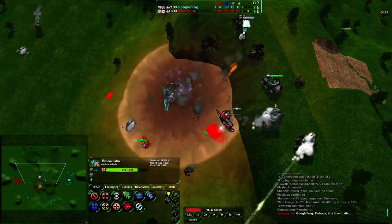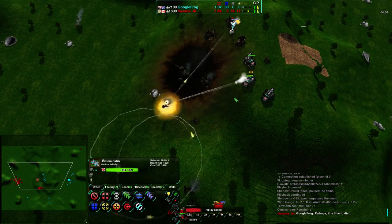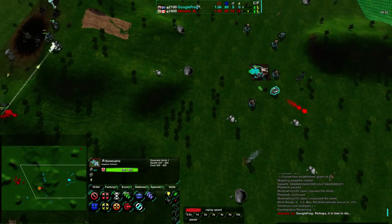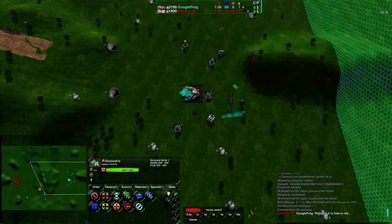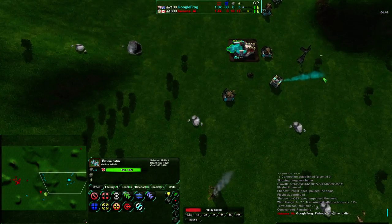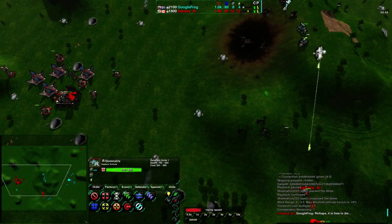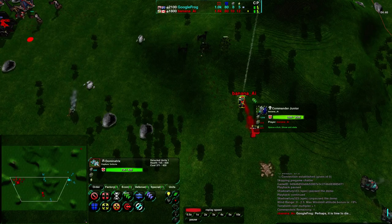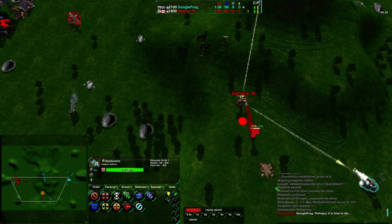The Dominatrix captures units and puts them under control. Google Frog loses his commander as the Zeus that killed it goes down as well. That kills Google Frog's energy economy completely — he has no energy income whatsoever. I was noticing that he had no power plants, focusing entirely on the energy cell. And now focusing on reclaim to get himself back on track, getting the Dominatrix built up. Banana's commander on the other hand is a commander junior with no energy cell, no upgrades whatsoever — very vanilla.